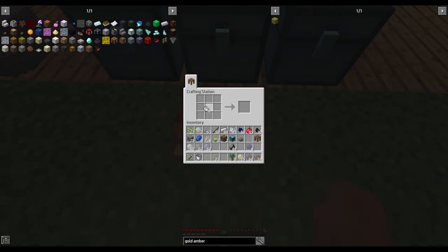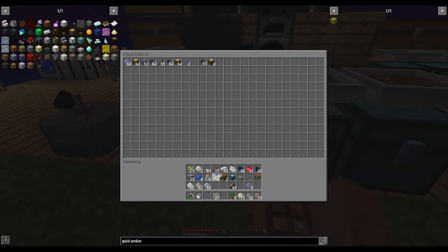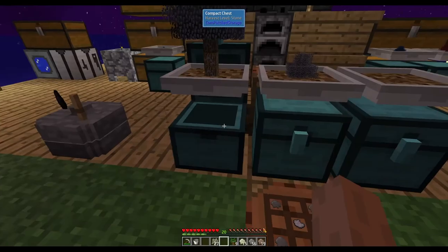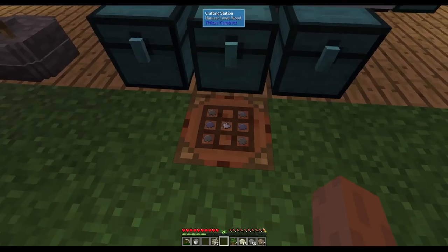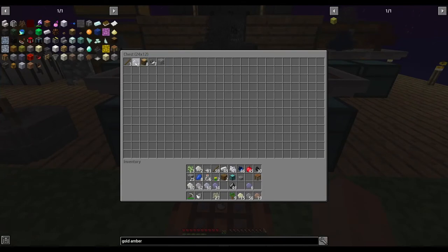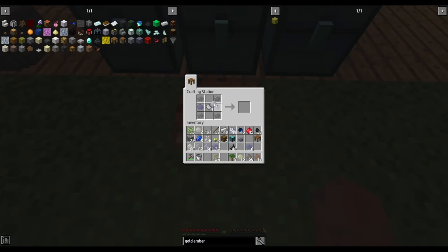The light grey dye goes in the middle. We've got four petrified resin, one in each corner, two lead resin from our lead sapling, and two tin resin from our tin sapling. That will give us our silver amber.